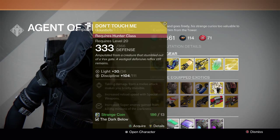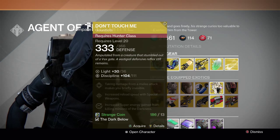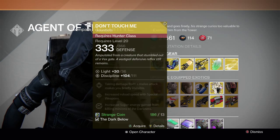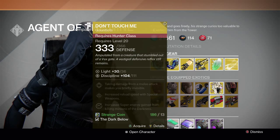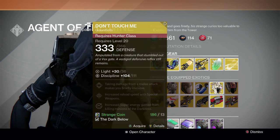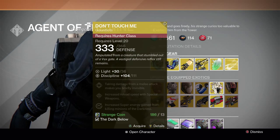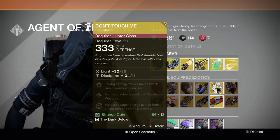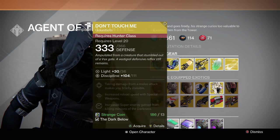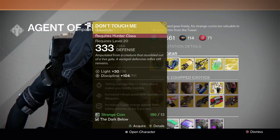For the hunters, we have Don't Touch Me again, but it's a really good one because the stat is higher this time. I might purchase it just because it has a higher stat than the previous ones he sold. Really good for the hunter — I recommend it 100%. It has the perk where taking damage from a melee attack makes you briefly invisible, which is really amazing. It helps you solo the first part of Crota, the lamp section. It also has increased reload speed with special weapons and increased super energy gain from killing minions of the darkness — always a good one for PvE.